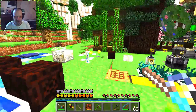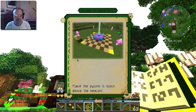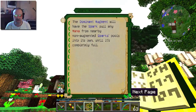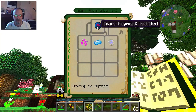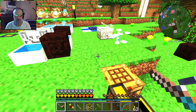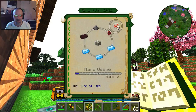I want to make another augment. Let me get the Botania thing here — I want to make the dominant augment. I need fire, I guess. I do not have a fire. So: gunpowder, nether bricks, and manasteel.